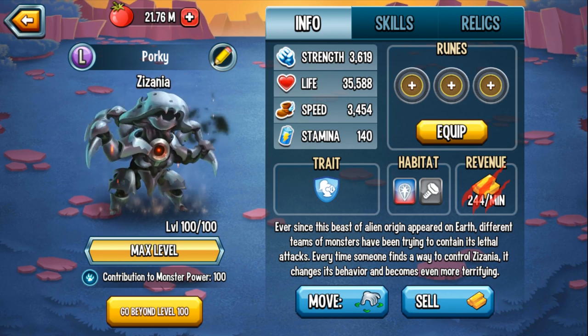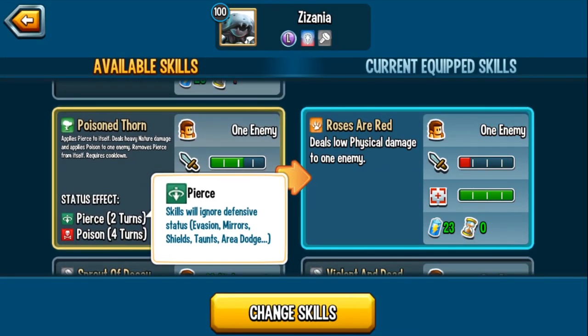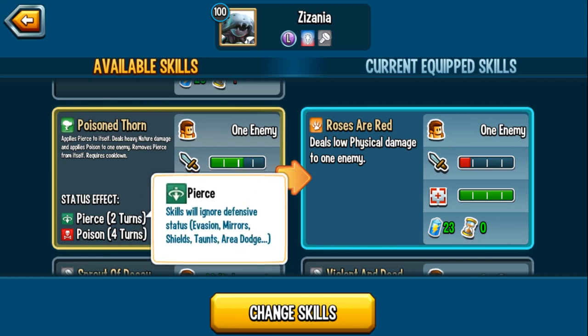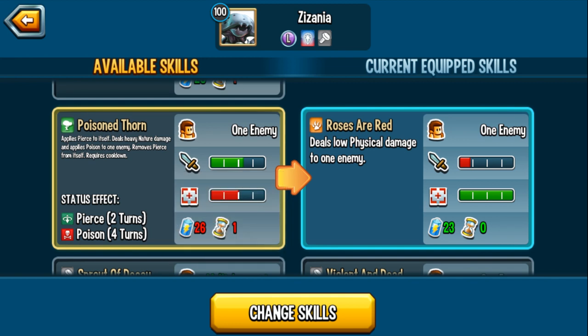But that's not all — there's way more. This monster also introduces a brand new status effect known as Pierce. You can see it right here on Poison Thorn. Skills will ignore defensive statuses such as Evasion, Smear, Shields, Taunts, Dodge, and Area Dodge. It's pretty much like a dodge area slash attack in one, without having to use a skill that removes positive effects from the enemy.